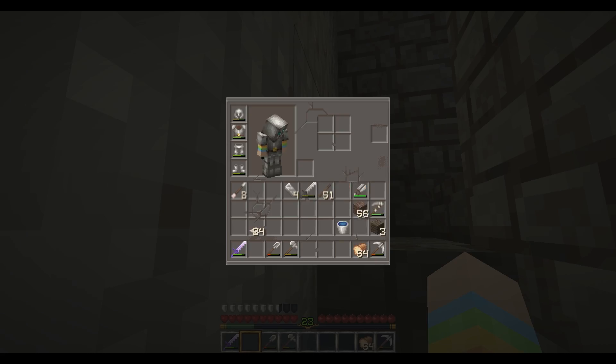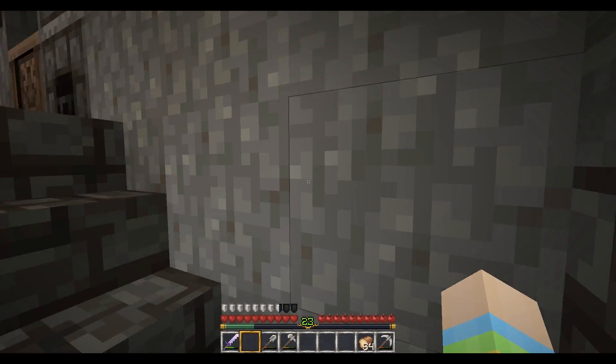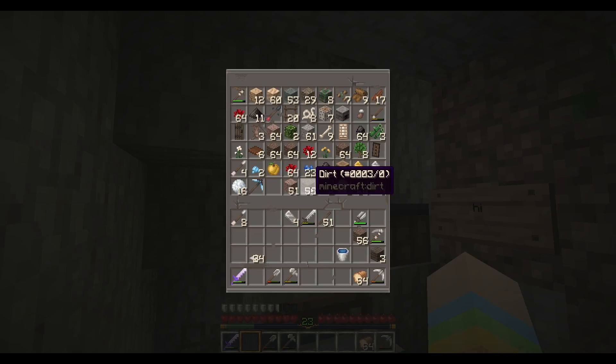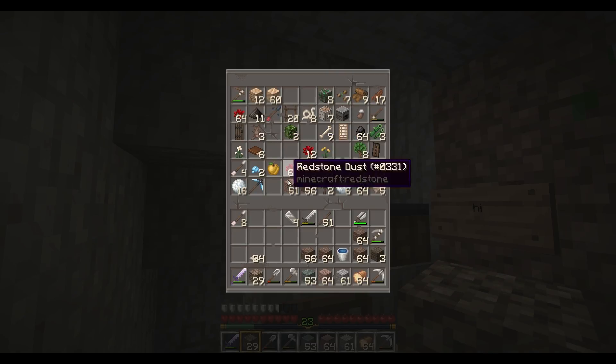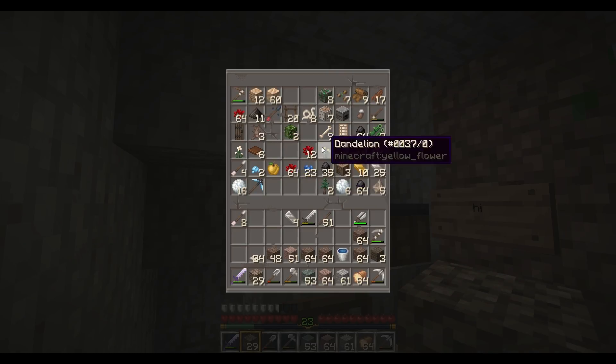Tyson Adams asks: what will you do if Minecraft is no longer getting updated and no one else is playing it? I don't know — we'll see when that happens. Tyson Adams also asks: how did you and Poet get your stage names? For sorting: diorite goes there, gravel and dirt together, granite with dirt, sand, and sandstone can go in with the sand.